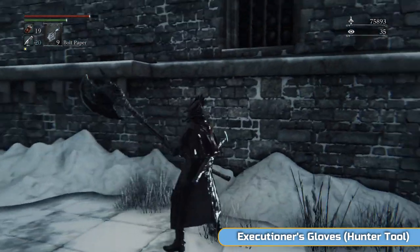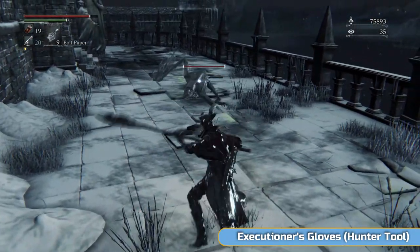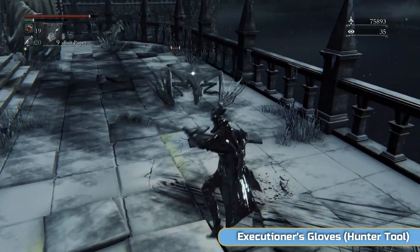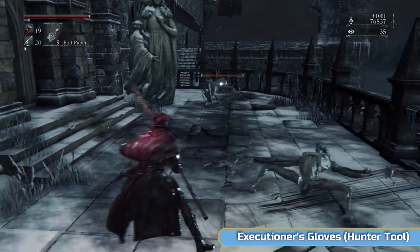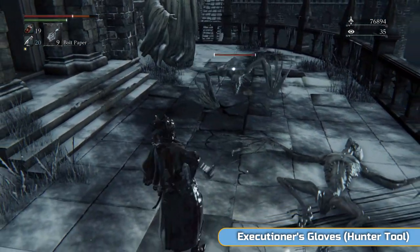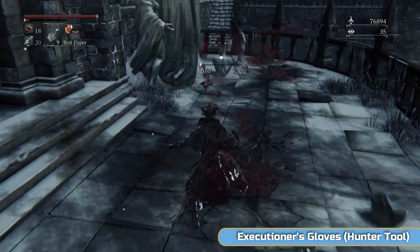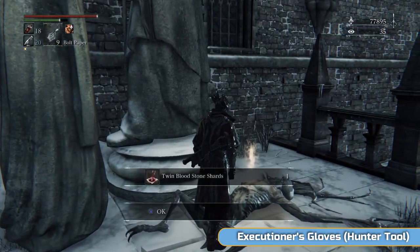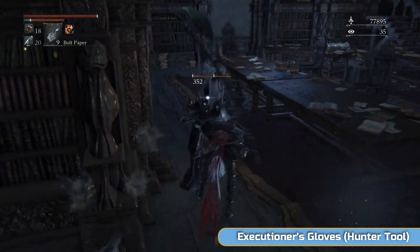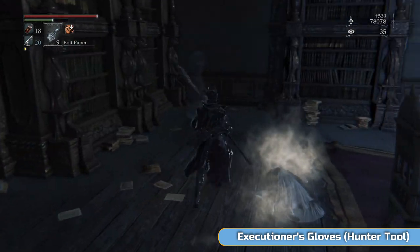I'm going to kill this innocent harmless being to see if they have blood vials — and unfortunately they do not. Come back round here because there were some drops here — luckily there are four of them. Now we're going to head out the window. When you head out the window, if you drop to the left-hand side it's not only safer with regards to taking damage, but you can get six Quicksilver Bullets. Gargoyles down here — two of them — so watch out. Try and get them one at a time.